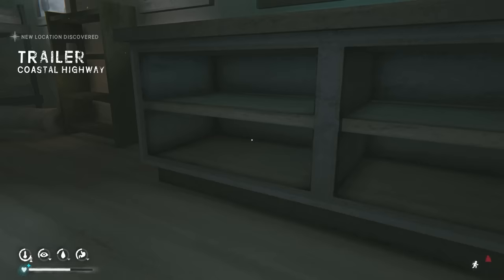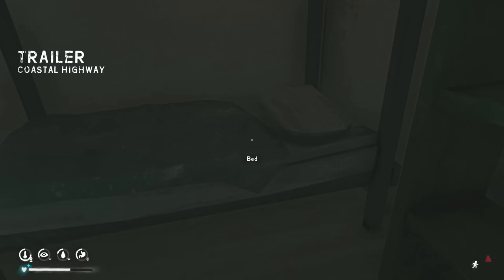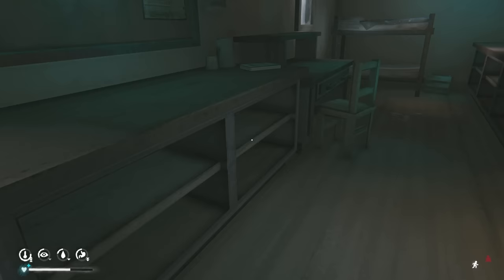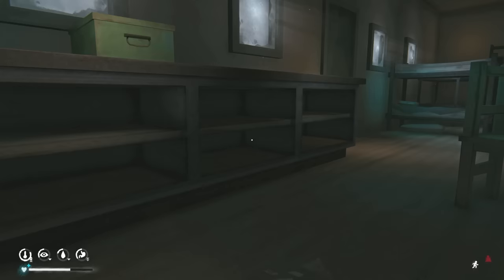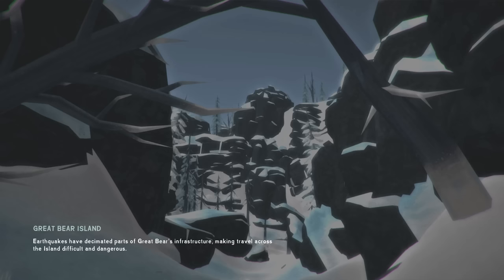Let's check here too — here we've got some granola. These trailers usually don't have much on interloper, but they are still worth checking because you can find tools in them, and you can also find a jerry can in them. It's worth checking them out just to see if there is anything. I don't see anything, so we're going to keep going.